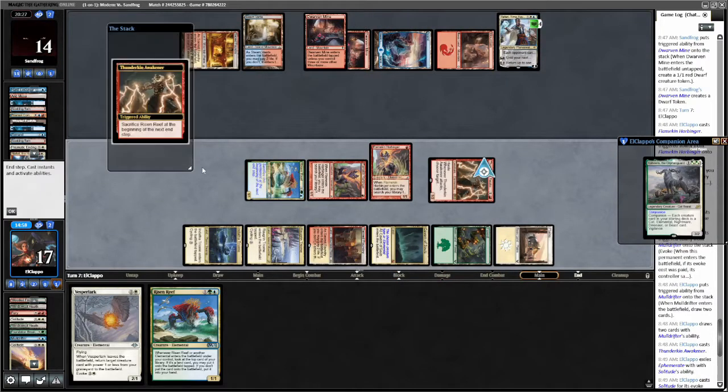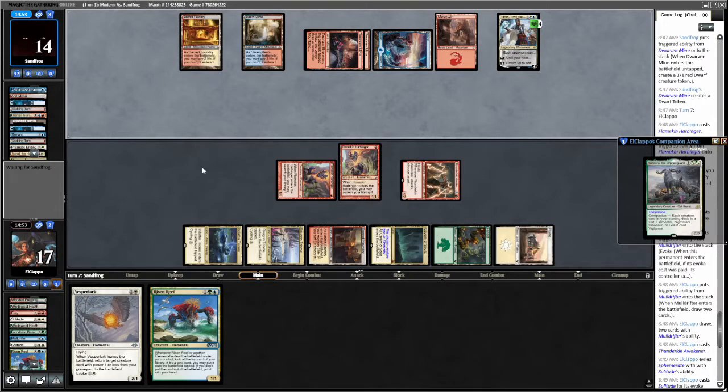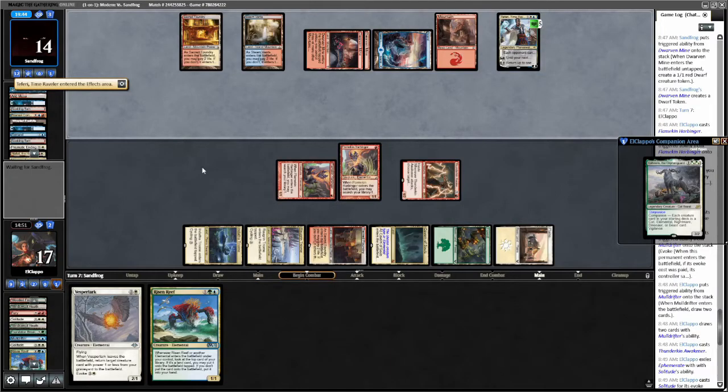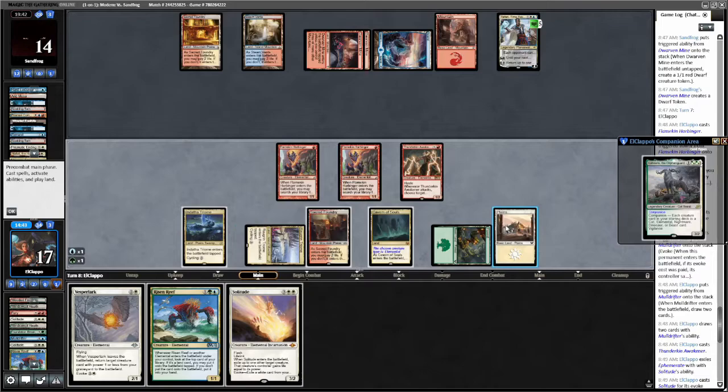We just did a lot of things — killed the Nahiri, sacked the Risen Reef. We're gonna do some gross stuff this turn: we're gonna go Risen Reef into evoked Vesperlark, get back a Risen Reef. It's the Faeries kind of being a pain. Cycle to trial. Trigger takes up to Faerie okay. So we're gonna lead with a Risen Reef — blue or green-blue, whatever. Risen Reef trigger trigger.